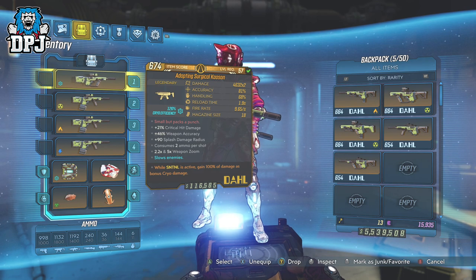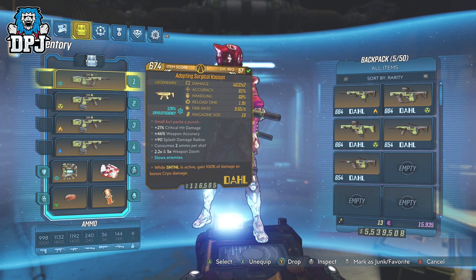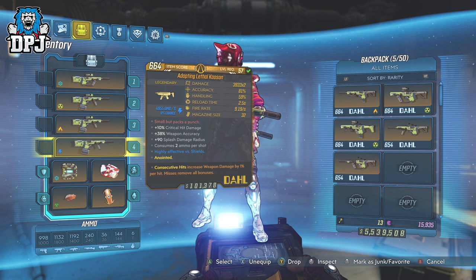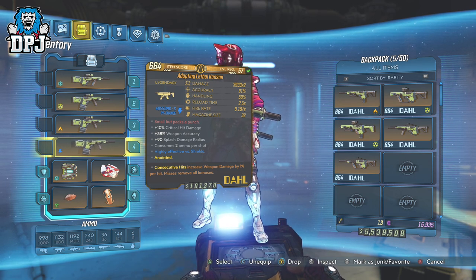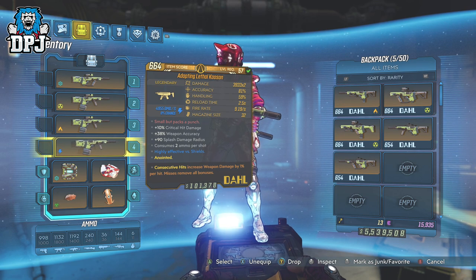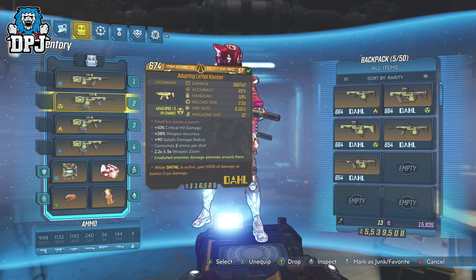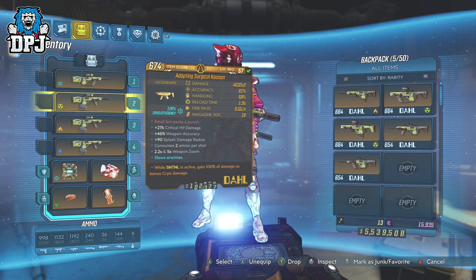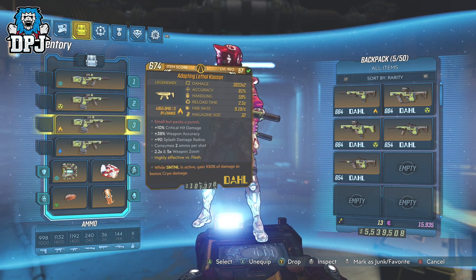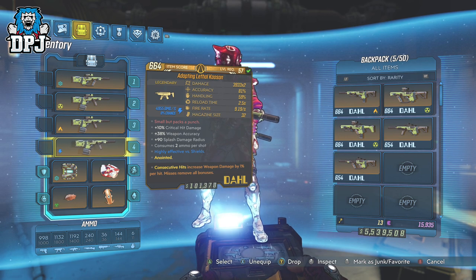The cryo one will be switched out for a corrosive one when I get it, because the anointments offer cryo damage on all these variants anyway — so the cryo element really isn't needed since you get that through the anointment. As soon as I get a corrosive version, it'll replace my cryo Kaosen. The end goal is a Kaosen in every element besides cryo, so no matter the enemy — no matter the health bar, armor, or shield — you'll have something in your inventory to take that down.